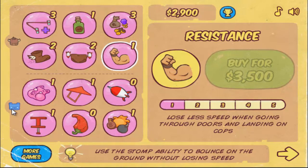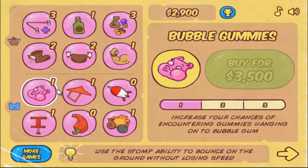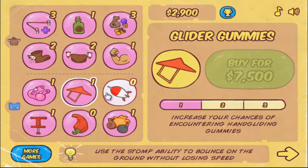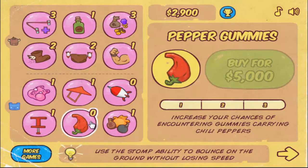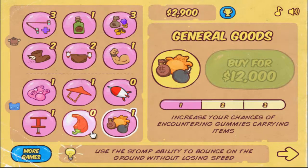The upgrades for the gummies consist of a Bubble Gummy, a Glider Gummy, a Rocket Gummy, a Gummy on a Pogo Stick, and a Pepper Gummy. The last upgrade for these is General Goods, which increases the chance of encountering them.